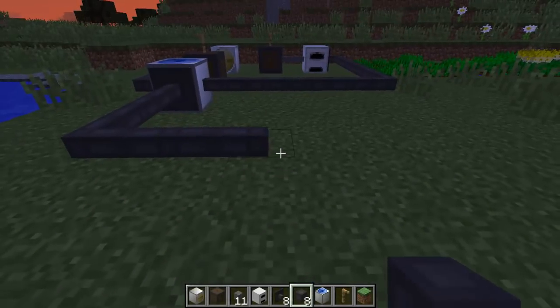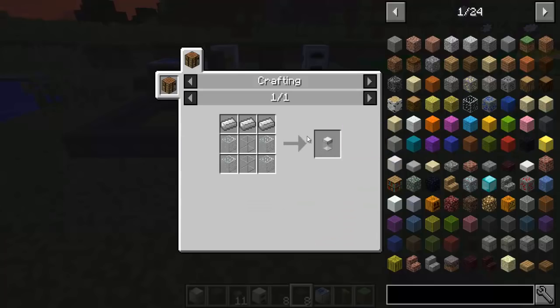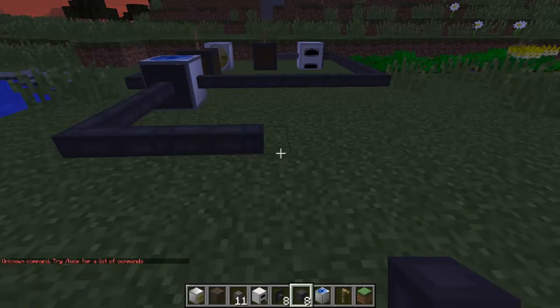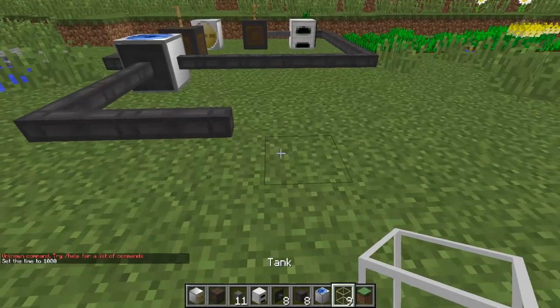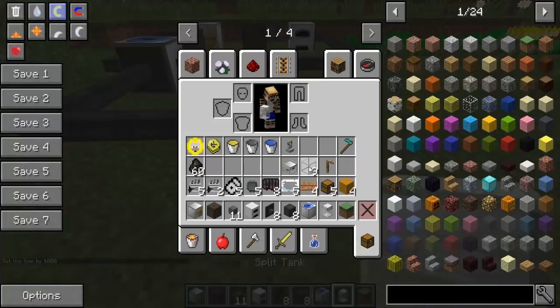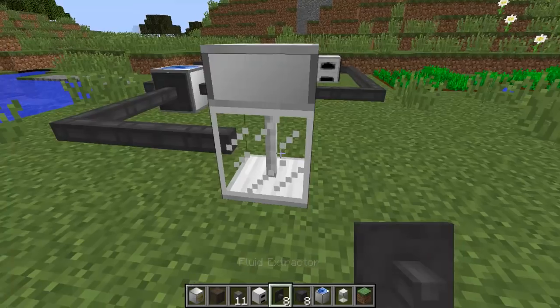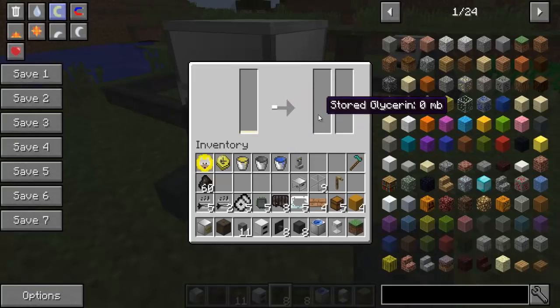We're going to stick them into a split tank, and that's going to split up the different liquids. Let's have a look at how to make the split tank — it's not too difficult: iron ingots, glass, and then a couple of tanks in the middle. So we've got the split tank there. Now on one side we can extract one kind of liquid — as you can see the liquid has already gone in. It takes a little while to process, and that will process into biofuel, biodiesel, and glycerin. The glycerin isn't used for anything.